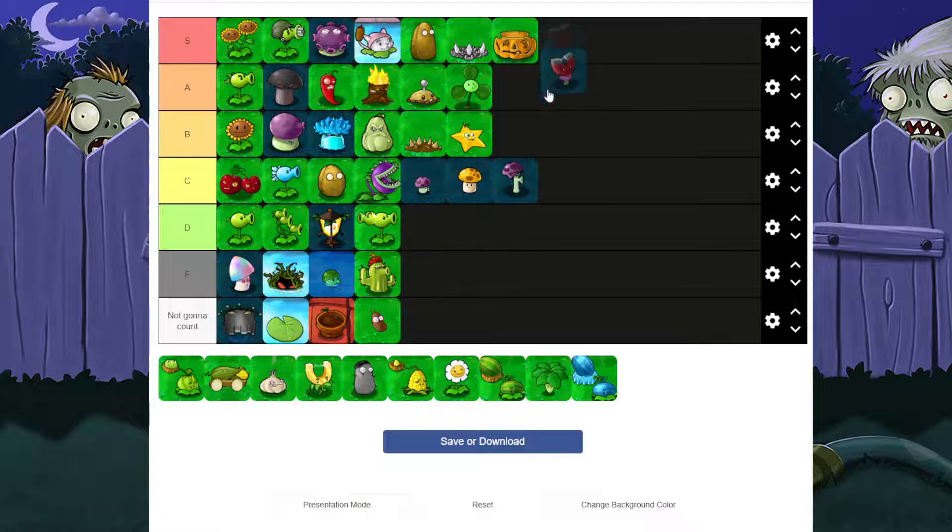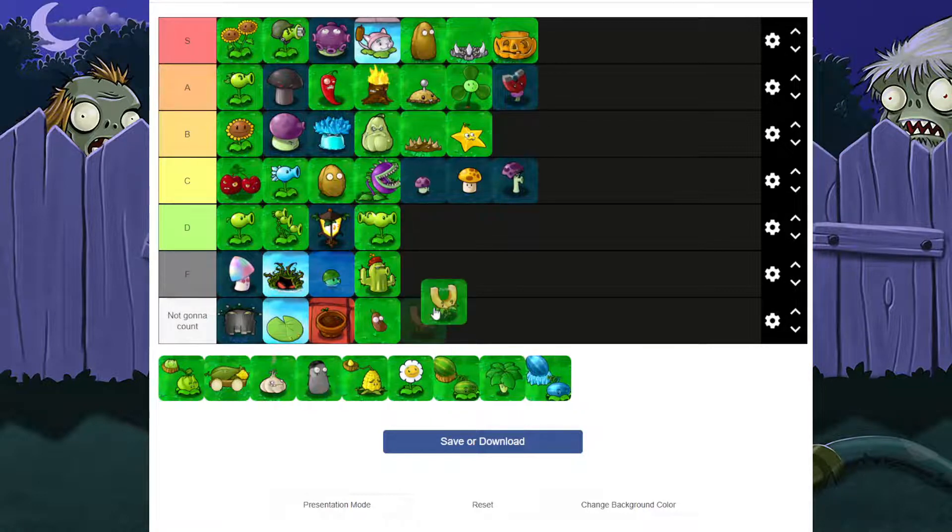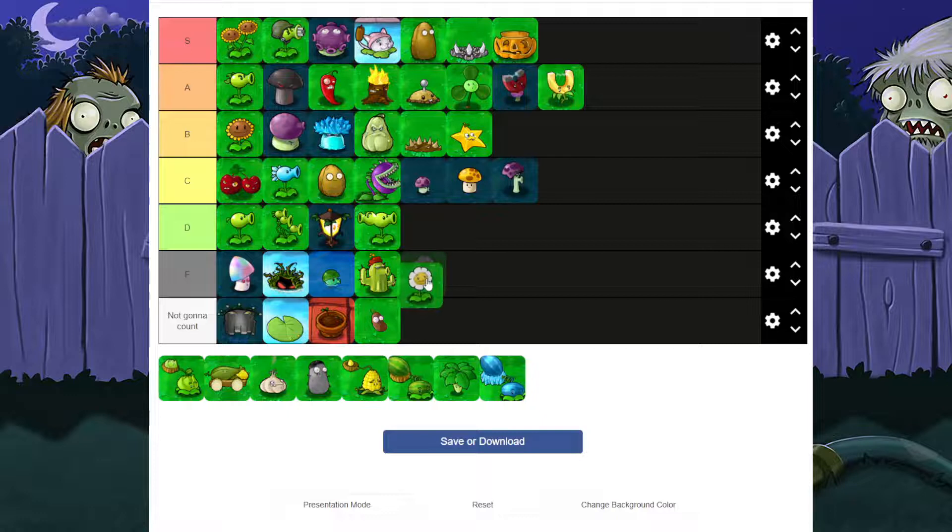Magnet Shroom is A — it's really good for taking away buckets and metal objects. Gold Magnet can go with it but that's only for gold, and Marigold is not going to count since they're only for money.